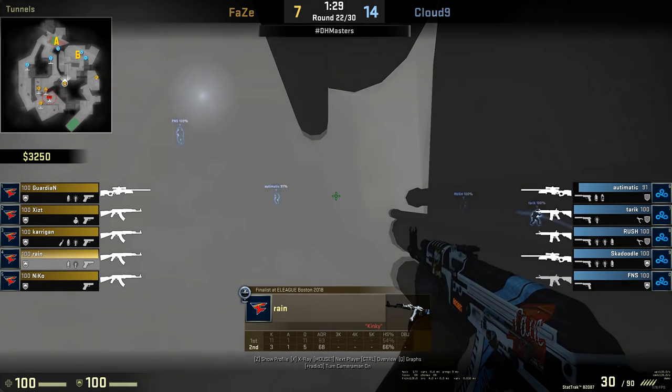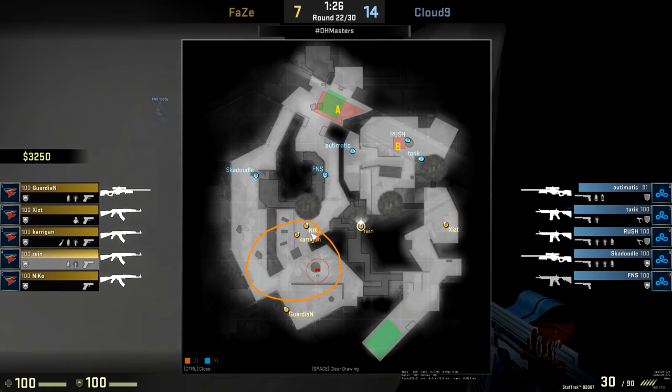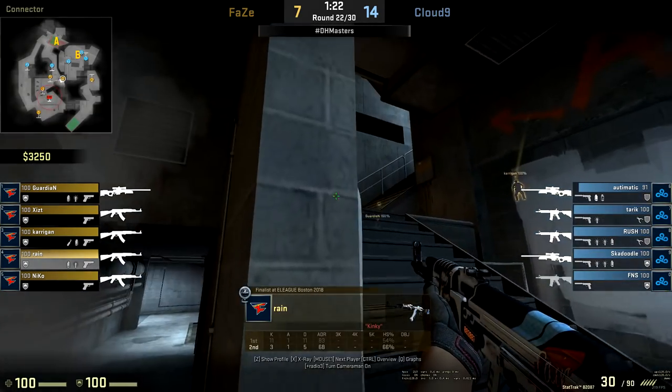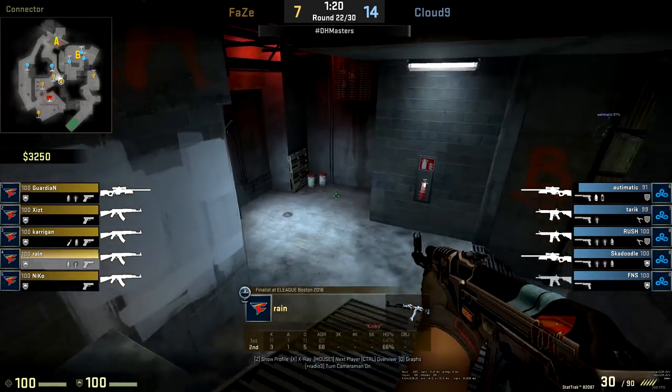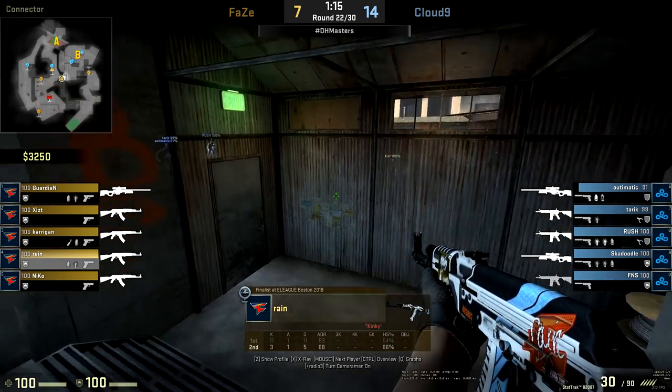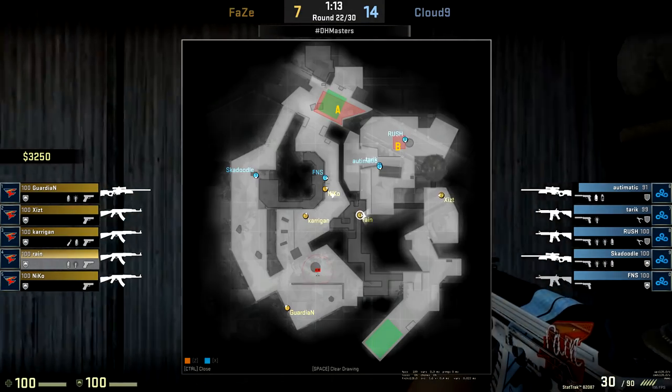We're going to see Rain again with the Molotov, and this is because most of FaZe is coming here towards the party area. The Molotov only lasts about half as long as the smoke, if not even less than half, and it allows him to get up these stairs earlier. The CTs did smoke in this one, but notice he's clearing out their stairs as soon as possible.